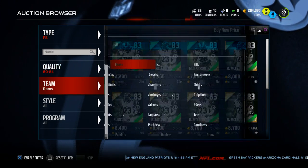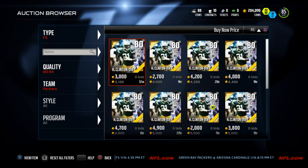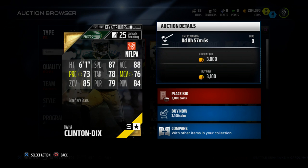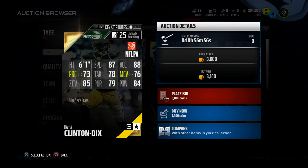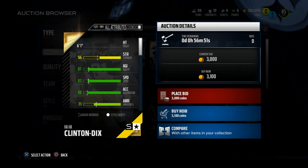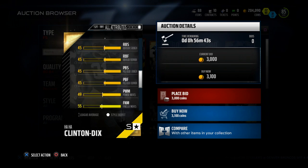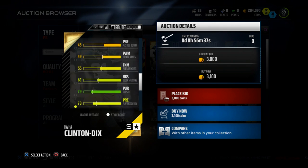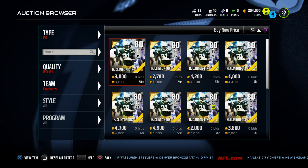This next guy comes to us from the Green Bay Packers — his name is HaHa Clinton-Dix, the 80 overall base set card. What you'll see with this card is he's going to give you 87 speed, which is pretty solid at safety, and 85 zone coverage. He's going to give you 78 tackling, 79 pursuit, 84 hit power, and 76 man coverage so he can do pretty much everything on the field. He also has 78 catching. He can even block shed a little bit. In my opinion, he may be the best all-around budget safety in the game.